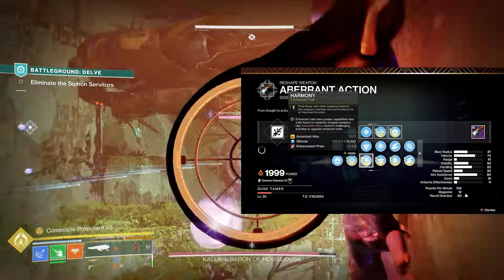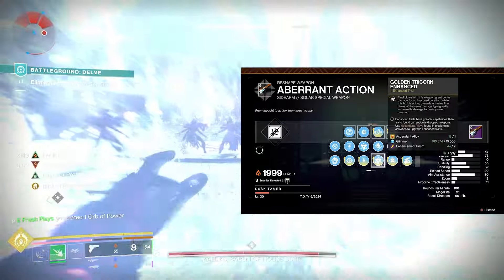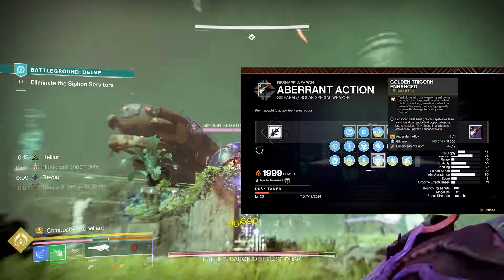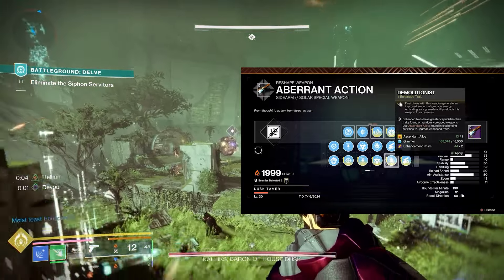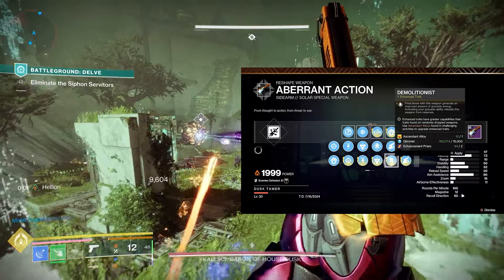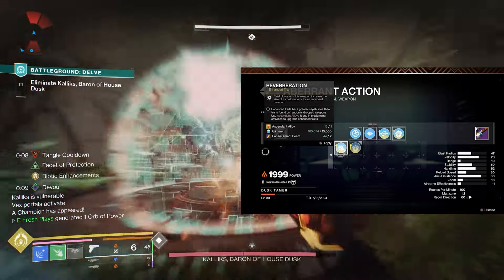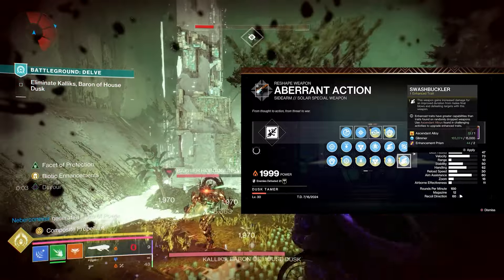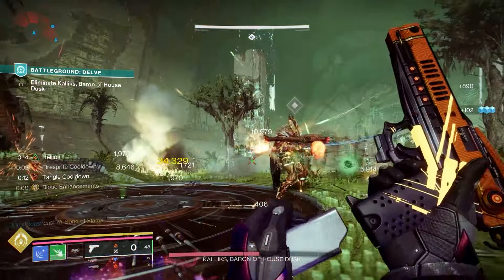In the fourth column, Snapshot I don't think is necessary at all. Harmony is not bad for damage. Golden Tricorn I'd probably recommend as a second or third pick — it's amazing and does a lot of damage, so I'm not mad at it. Demolitionist is also easy — who doesn't want grenades back constantly? Those two are my top picks right behind Incandescent. Reverberation does increase the size of your detonations but I'm not that excited about it. Withering Gaze is a pretty good damage perk but I'd rather use Golden Tricorn.